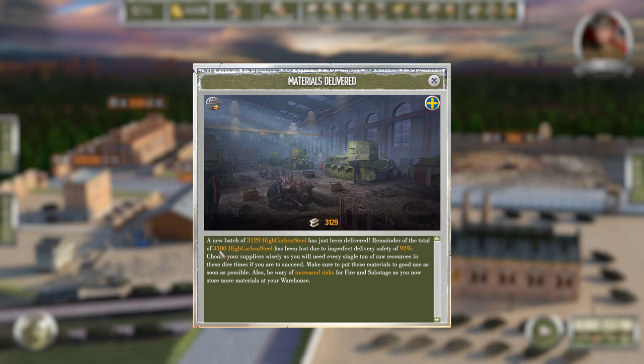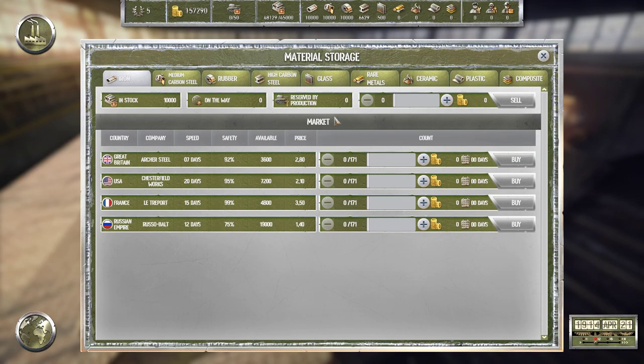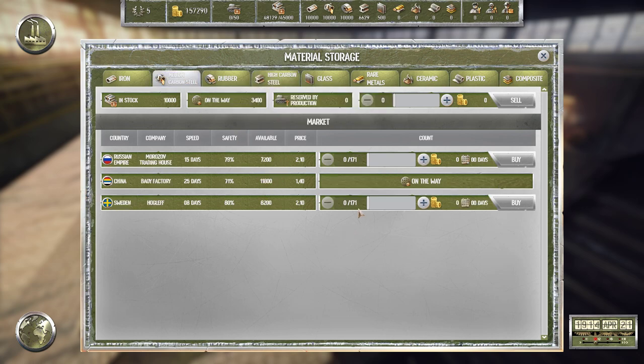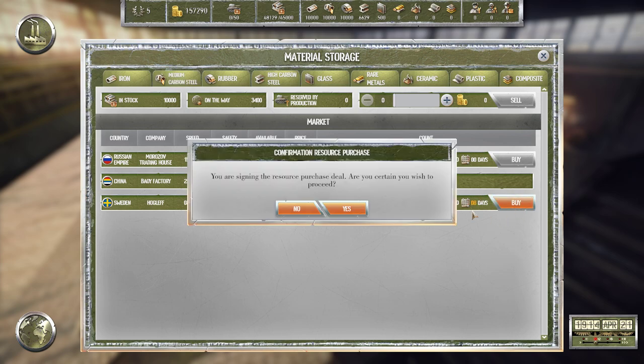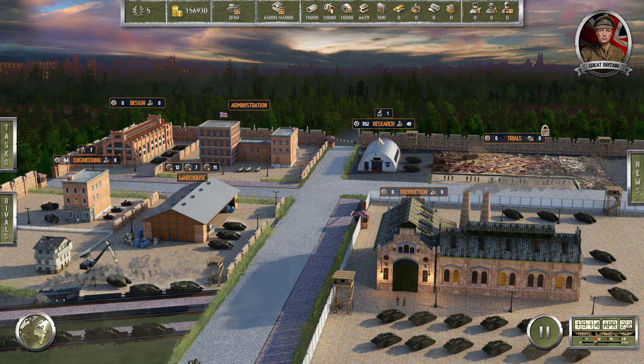We ordered 3,300 high carbon steel and only got 3,100 - not a big loss to be quite frank. Can we order more? While the current order is on the way we can't order more from the same source. In that case, let's go ahead and order a little bit more from Sweden - shouldn't be too expensive and should be fairly fast.